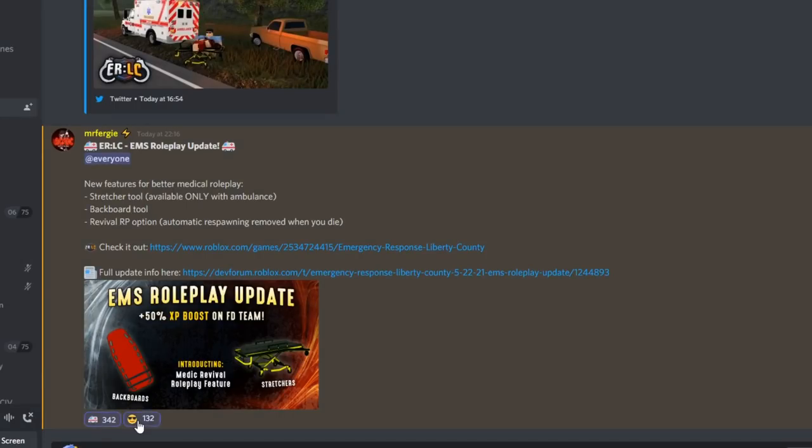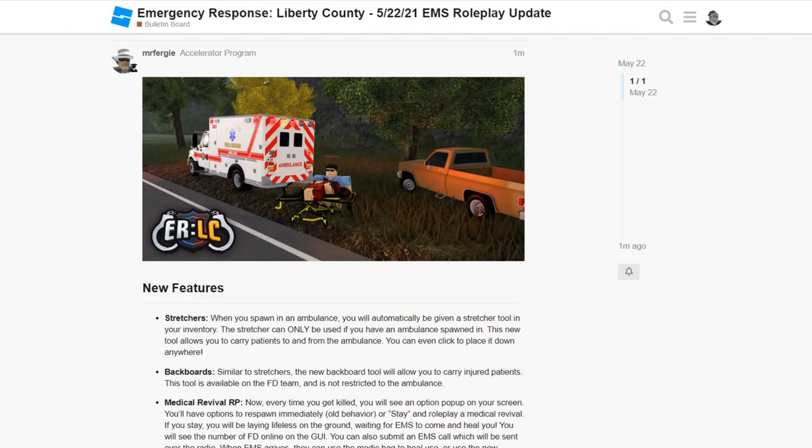Alright, hello everyone! So the update came out — stretches are now in. Stretches, backboard, and revival options. Let's have a look at the dev forums real quick before we hop right into this. Let's go ahead and join the game so we can be in here, but let's look at the dev logs first before we hop in.